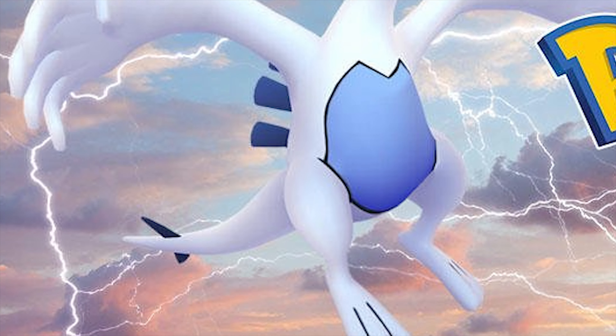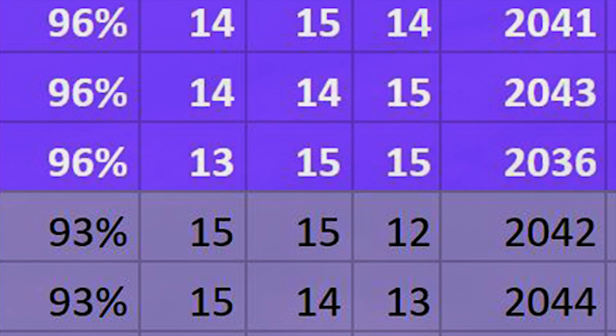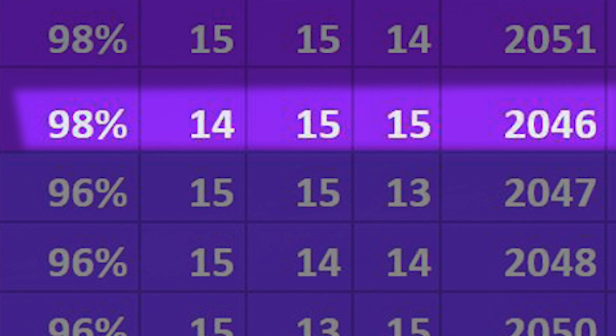You can search charts for this — for example, search a Lugia CP chart for raids. It'll show you the IVs of that Pokemon before you even catch it during the raid encounter. Just take the CP of the Pokemon, line it up on the chart, and it'll show you what the IVs are going to be.